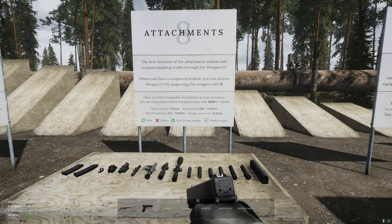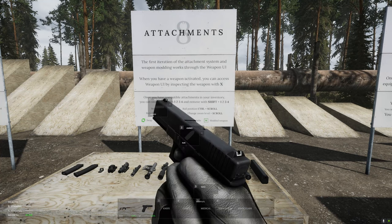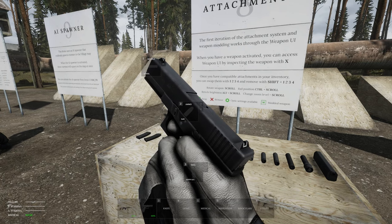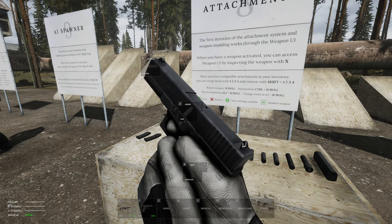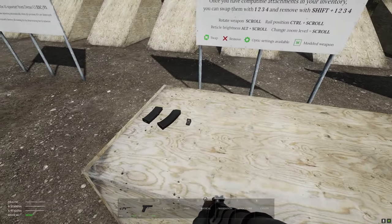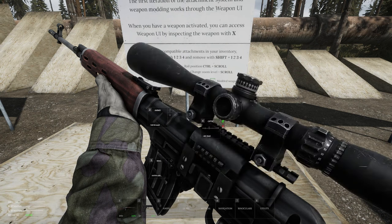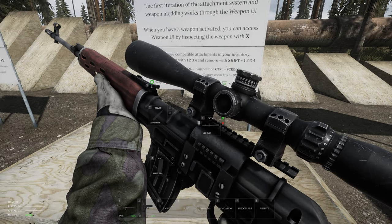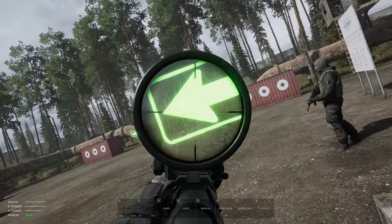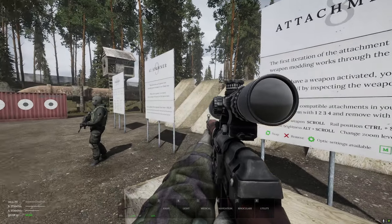Attachments: the first iteration of the attachment system and weapon modding works through the weapon UI. When you have a weapon activated, you can access the weapon UI by inspecting the weapon with X. Once you have compatible attachments, you can swap them with one, two, three, four and remove with shift one, two, three, four. Things take time to equip — I didn't have a mag before, but now I have an optic on. I had bullets and didn't even know it!